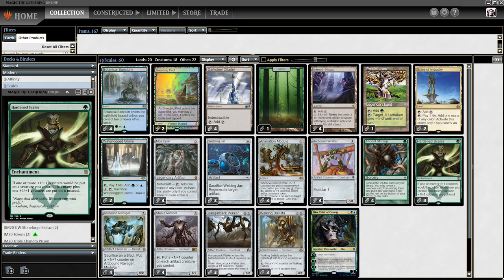I expect to see Oko in some Affinity sideboards. For Scales, Oko could work in the sideboard as well, but then Scales really has to warp their mana base for it, since right now they're mono-green — and going blue-green just for a sideboard card is a little iffy. That doesn't mean Oko doesn't work in other decks, so we won't forget about Oko and we'll have to try it in a different deck. Let me know what you thought about this video, and as always I hope you have a great day.